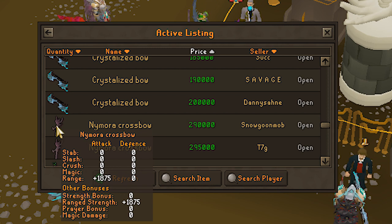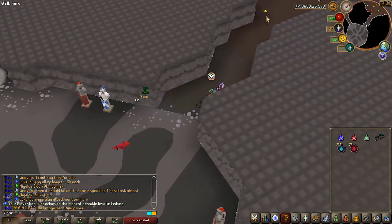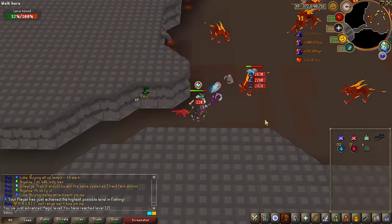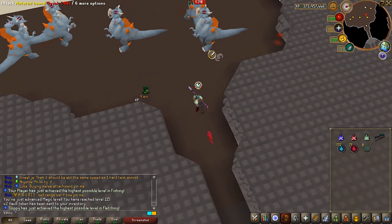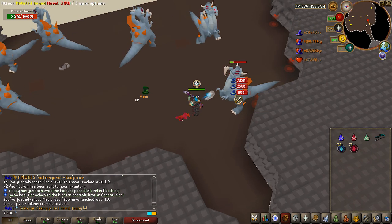Vault of War is an important minigame you're definitely going to want to do at some point because it gives you glove upgrades — kind of like the Warriors' Guild for defenders. Kill the lava hounds to get vault tokens, use the tokens to enter the portal, then kill the mutated hounds. I do recommend saving up a decent amount of tokens before you come in. You'll continuously get glove drops in order up until you get the best gloves in the entire game.